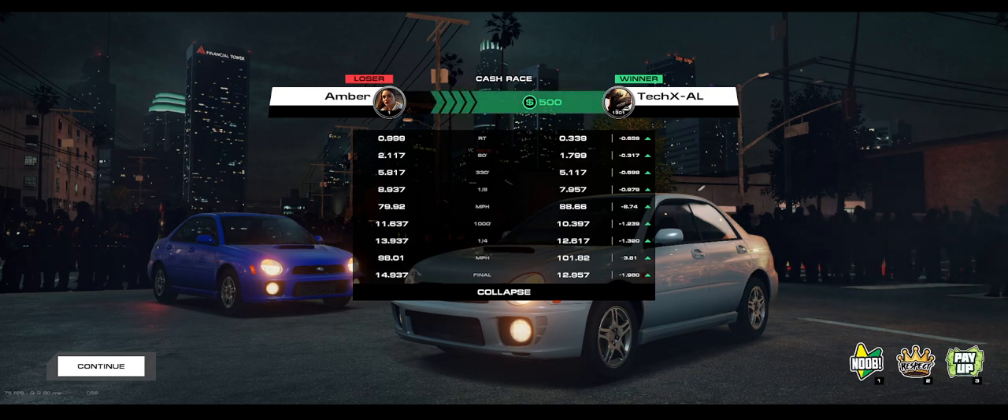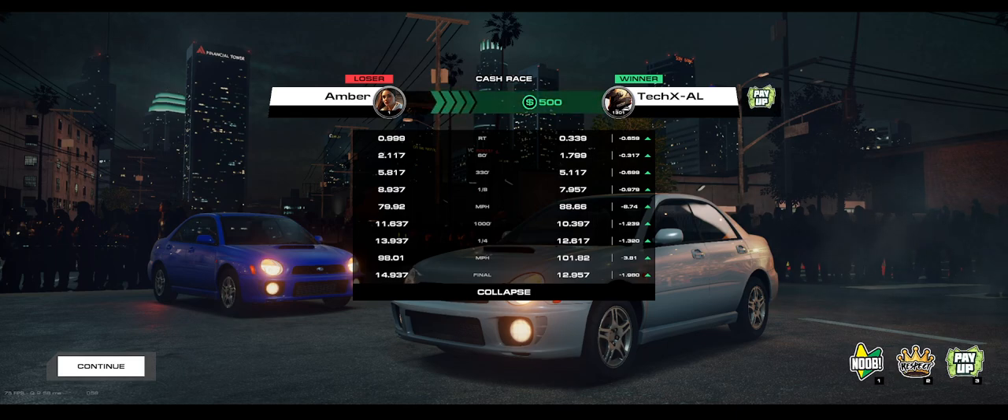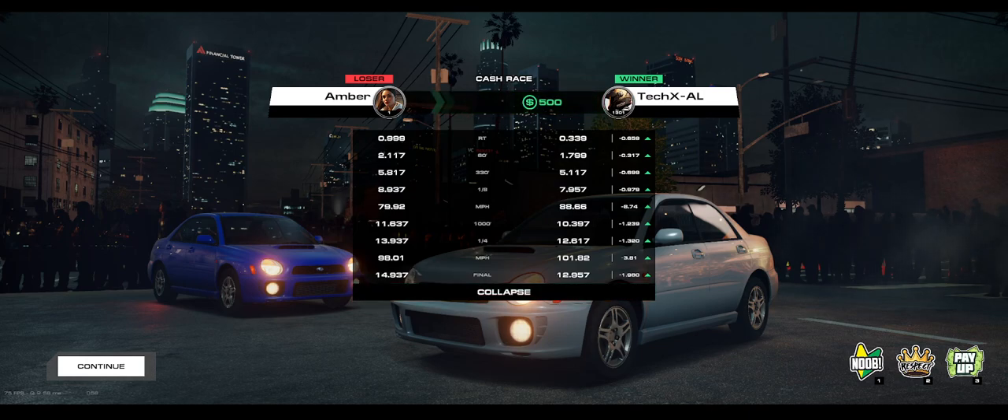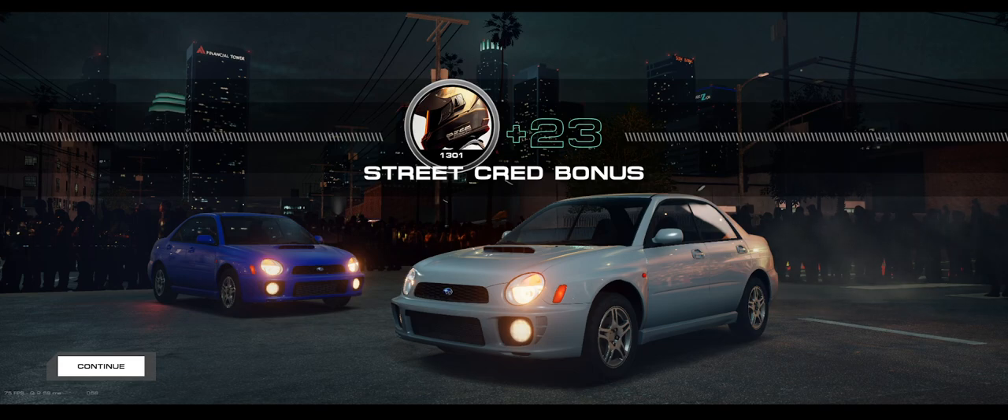The final is always going to be your reaction time plus your quarter mile time. Your mile per hour is basically also, in the real world, called a trap speed. I went 101.82 mph at the quarter mile with a final of 12.957. My reaction time was .339, because it was being a little bit slow. You can also throw emotes here and the other person will see it. My 60 foot was 1.79, 330 foot was 5.1. You can see all the numbers here. The split time was 1.320 seconds ahead at the quarter mile — 13.20 ahead. You can hit continue and it'll tell you about the street credit bonus.